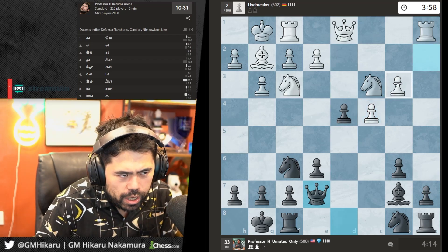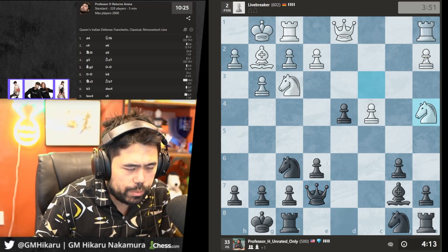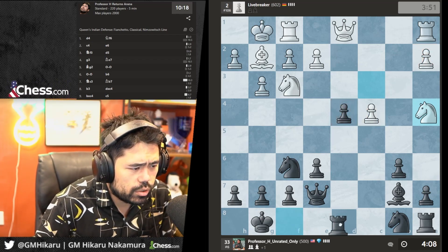Both his pawns can become isolated islands — because they can't be connected. It's like in bowling when you get split pins — you don't want split pins in bowling and you don't want split pawns in chess. Let's go Rd8.